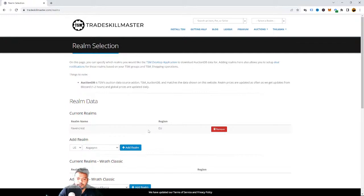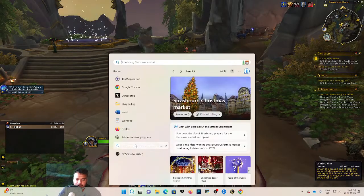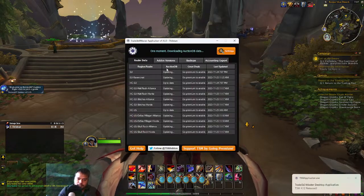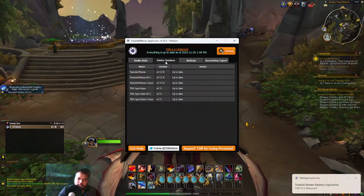Once you have downloaded and set up with the exact same name in your app, you open the TSM application and it's going to look like this. You don't have to install the add-ons manually — you just click this one.